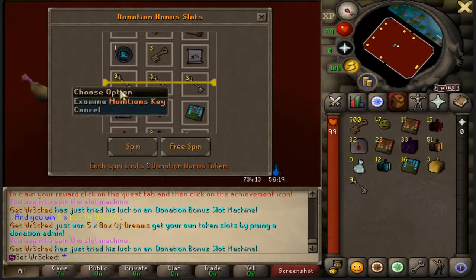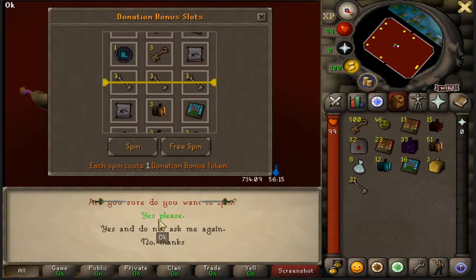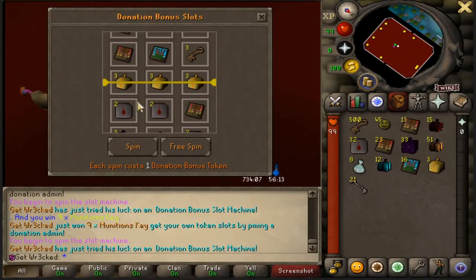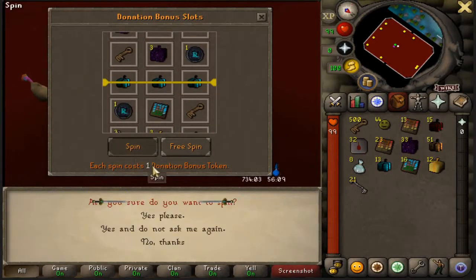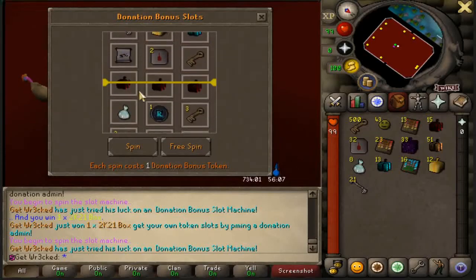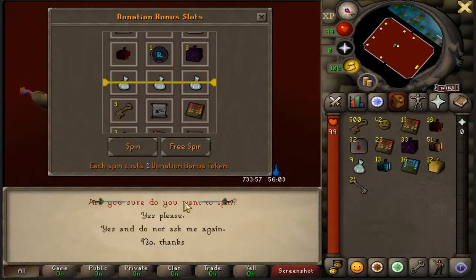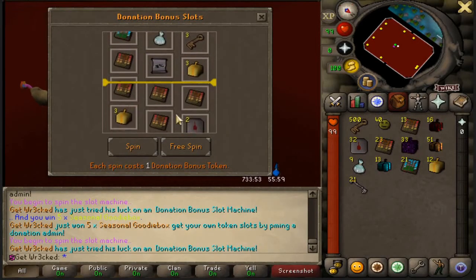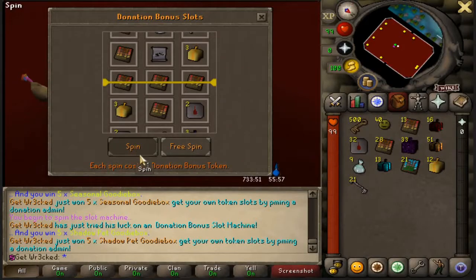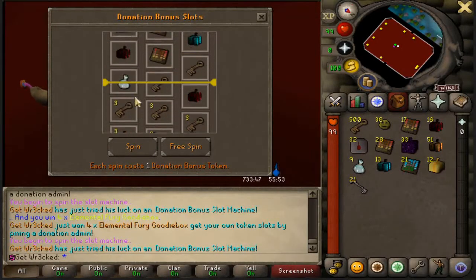Box of Dreams again, Munitions Keys — definitely seeing good luck moving forward. Munitions Keys again — we're literally getting incredible luck right now. Royal Lux, 2K21 boxes, Box of Dreams — we're getting so much good loot, this is fat right now. Diamond Bags, Seasonal Goodie Boxes. 40 left and Shadow Pet Goodie Boxes — I have literally yet to get a bad loot.